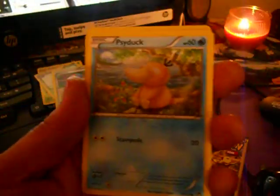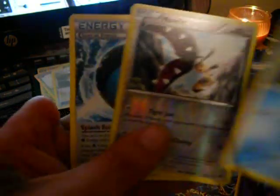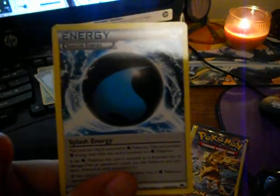Hopefully we pull an EX or something. Alright, so we got another Psyduck, a Hollow Mawile — nice, I guess — and a Splash Energy, I mean a Special Energy... oh yeah, Splash Energy.